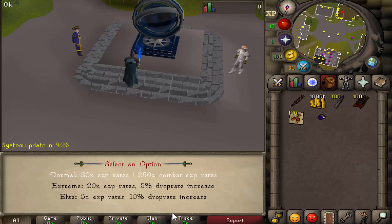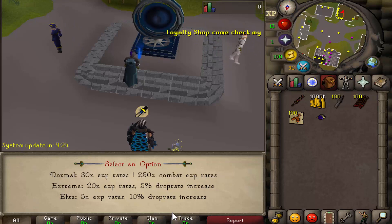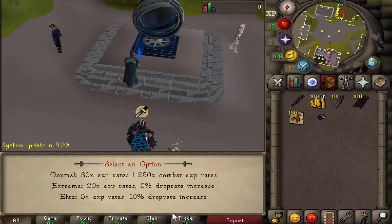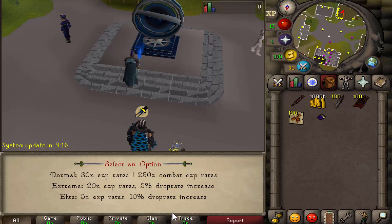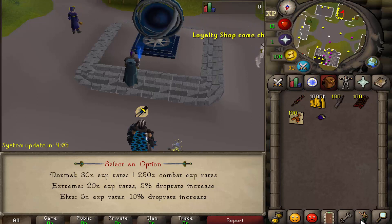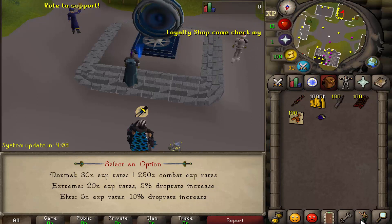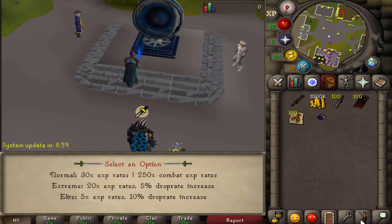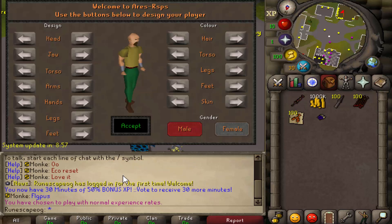They also have Normal, Extreme, and Elite difficulty modes. The main difference is your experience rates and drop rate bonuses. Normal mode gives you 30x experience rate and 25x combat experience. Elite, the hardest mode, gives only 5x experience rate but rewards you with a 10% drop rate increase.